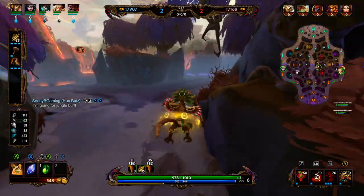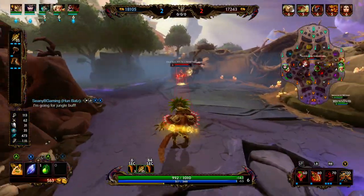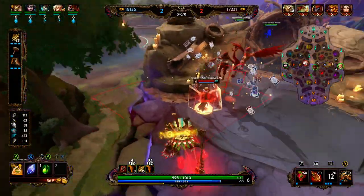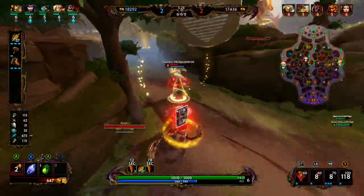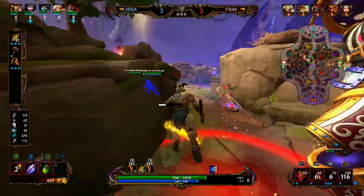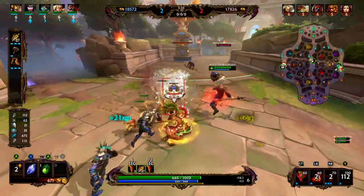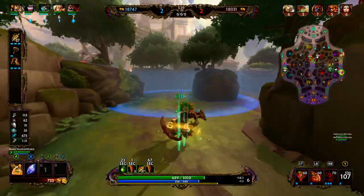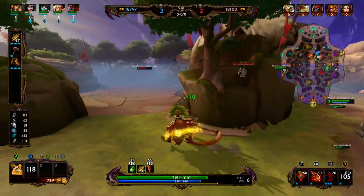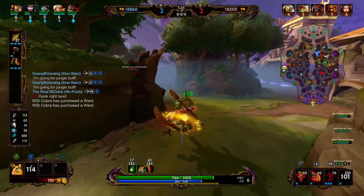We consider a gank attempt left but change our mind. Hera's here — we throw our monkey, miss, get a basic attack, use our ultimate, get another basic, but Hera uses her ultimate so we just peel out. Even though we didn't get the pick, that's good — we know that Hera does not have her beads for about another two to three minutes. So the next time we get our ultimate, if we ult Hera she won't have beads.